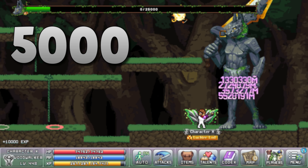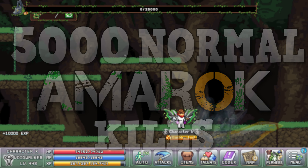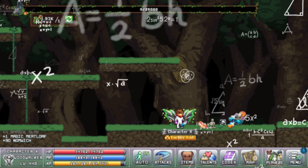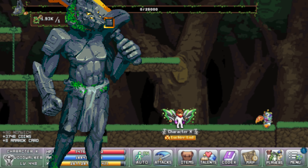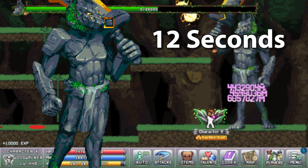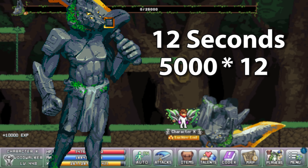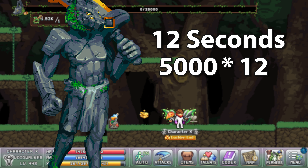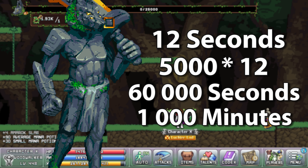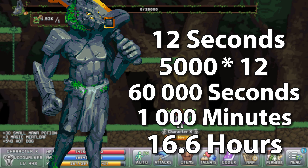This is loot from 5,000 normal Amorok kills with a drop rate of 15. But first, some quick math. One kill, including the looting part afterwards, took me about 12 seconds on average. So 5,000 kills at 12 seconds each means it took about 60,000 seconds, or 1,000 minutes in total, which equals 16.6 hours of grinding.